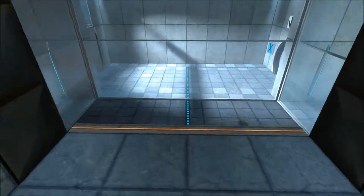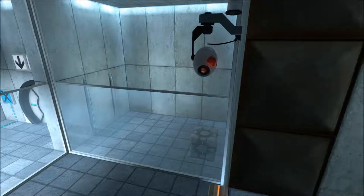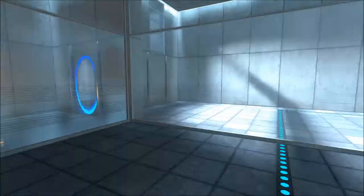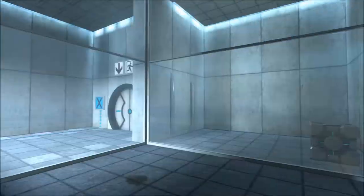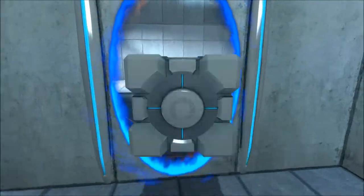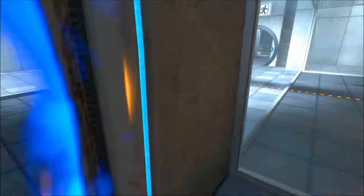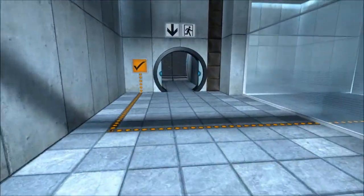The Aperture Science material emancipation grill will vaporize any unauthorized equipment that passes through it — for instance the Aperture Science weighted storage cube. If you take the cube to the blue grid it just phases out, it's a way of keeping you from doing certain things in certain rooms. Please place the weighted storage cube on the 1500 megawatt Aperture Science heavy duty super colliding super button.